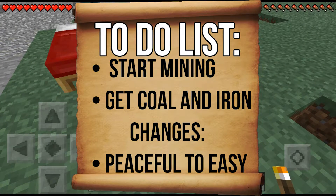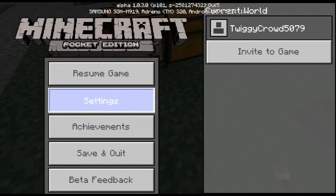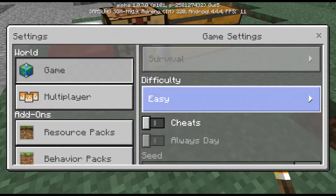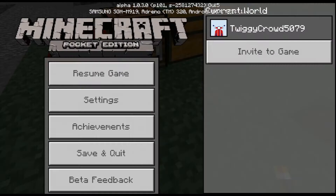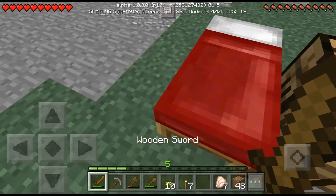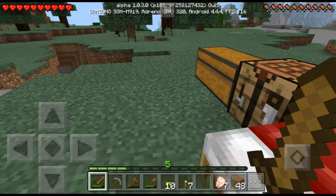The change is switching from peaceful to easy, so I'll do that right now. Difficulty: peaceful to easy. We'll go to normal and hard as we go on. No cheats, because it'll basically be cheating. I don't wanna do what I did last time in season one.